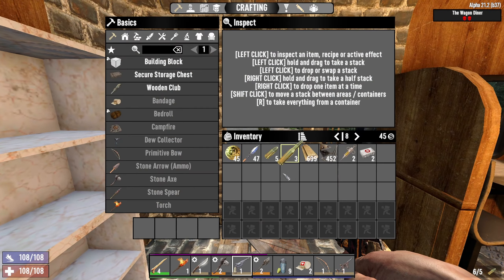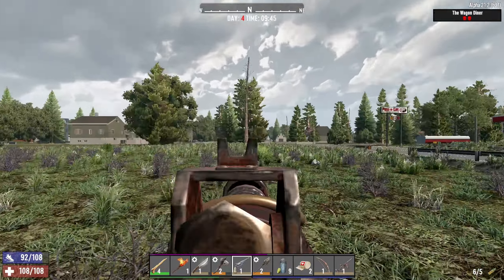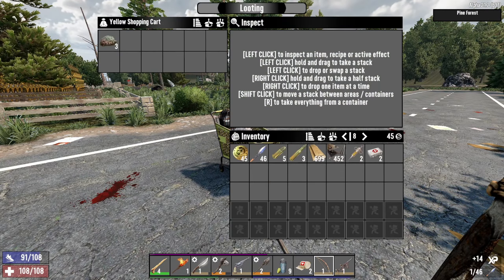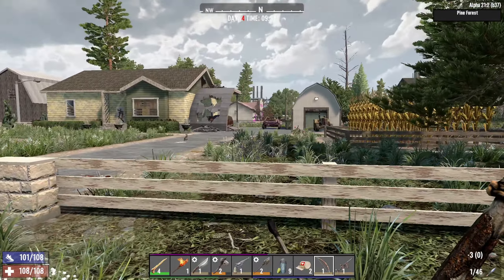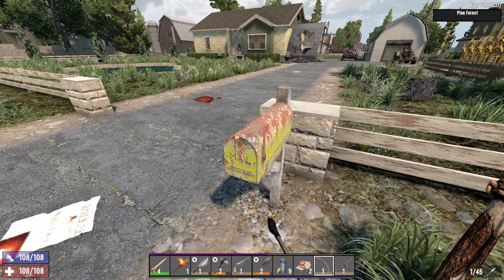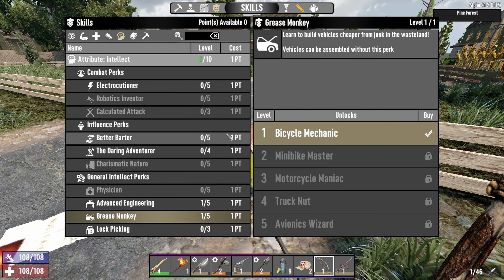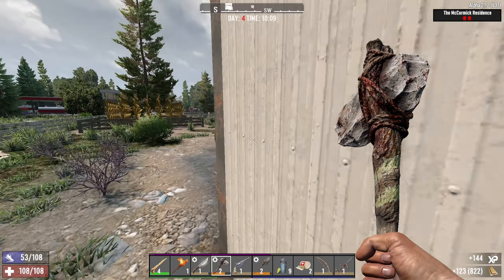I don't have a lot of ammo — this is all I got. So let's go out today. Let's look for one of those houses. I already did that house and the barn, so I guess I'm gonna go for this one now. Going on foot takes a lot of time. I got an extra point and I'm gonna put it into Grease Monkey to see if I can get some vehicle books.